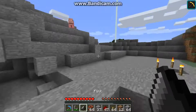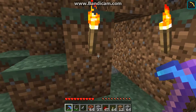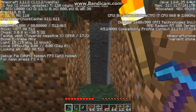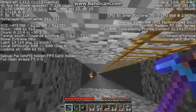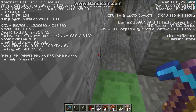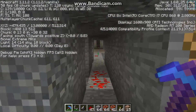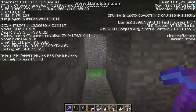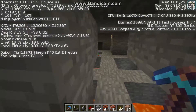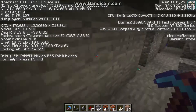The next one we're going to talk about is called chunk mining. What you do is you hit F3, or for Mac users function F3, and you look at the chunk numbers. You want to find zero on everything. You go to the exact zero of the chunk, then you dig 16 blocks in each direction and make passageways like this — interlacing passageways — so it's really impossible to miss anything. As you can see there are some emeralds here.